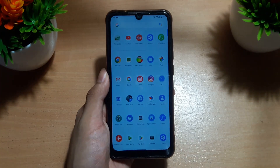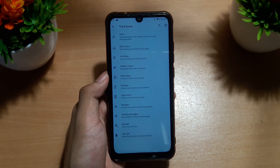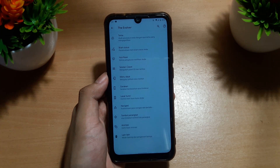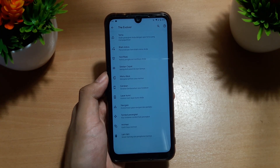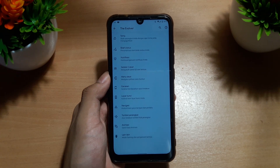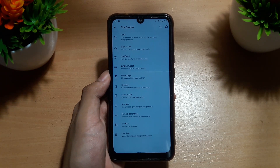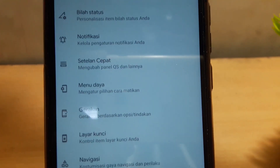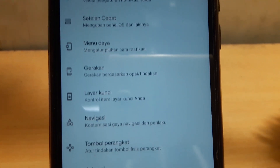Menu kustomisasi seperti menu tema, status bar, notifikasi, setelan cepat, menu daya, gerakan, layar kunci, navigasi, tombol, perangkat, animasi, dan lain-lain. Untuk menu ini sudah berbahasa Indonesia semua — berbeda dengan ROM yang pernah saya review yang masih ada bahasa Inggrisnya.